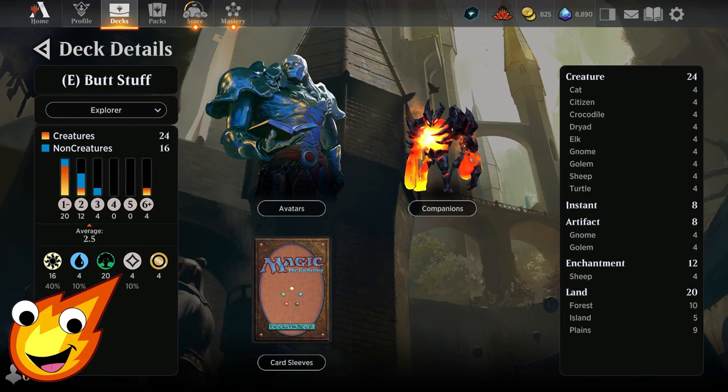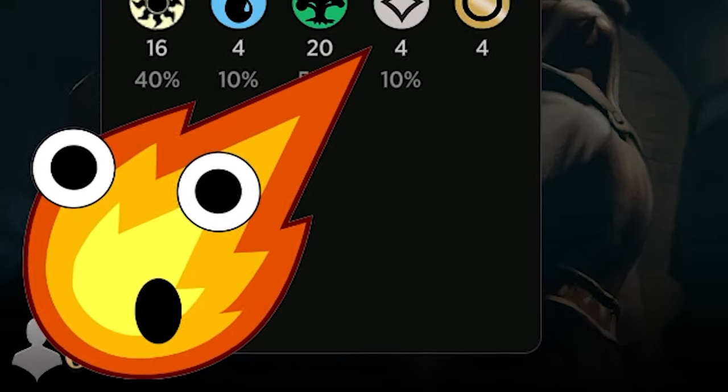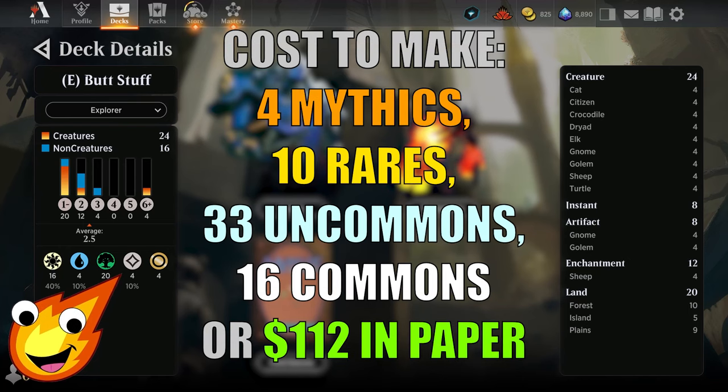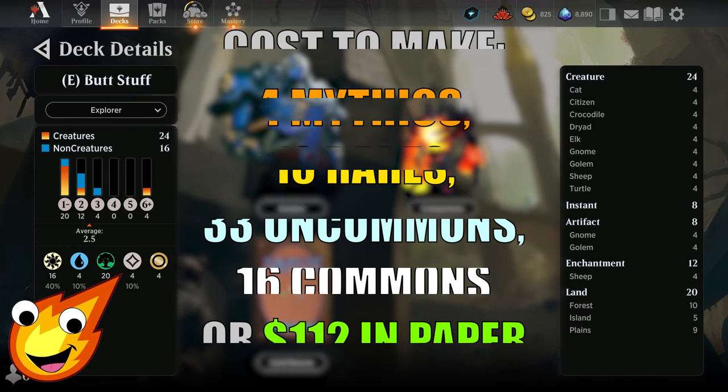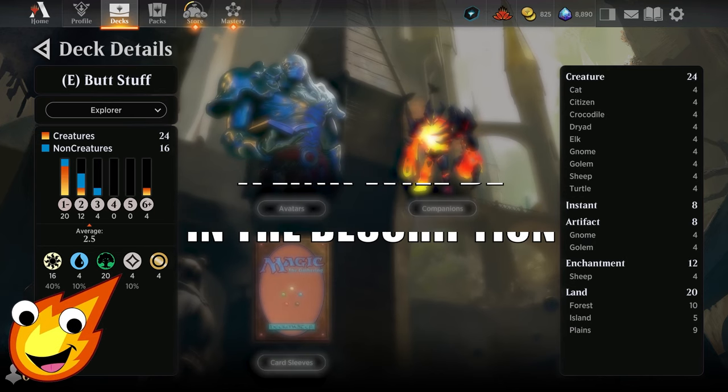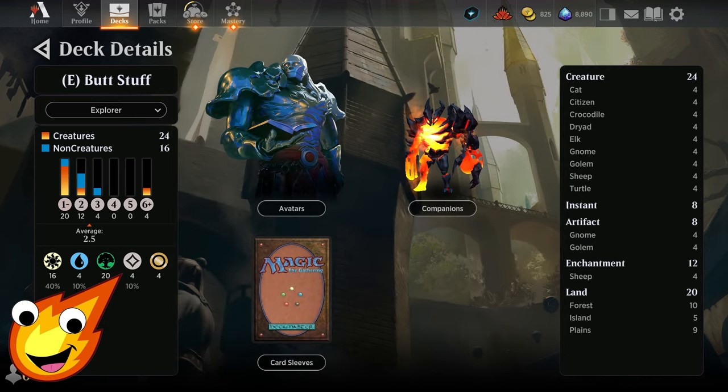We have to talk about the stats of the deck before we jump right into it. Our Explorer Bant Butt Stuff deck is focusing on Bant colors of white, blue, and green. We're looking at an average mana curve of about 2.5 — it's a little deceptive, but I'll explain why a little bit later. We're looking at 24 creatures, 8 instants, 8 artifacts, 12 enchantments, and 20 lands.